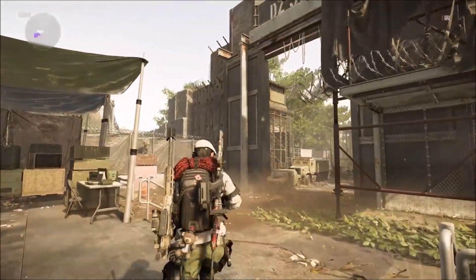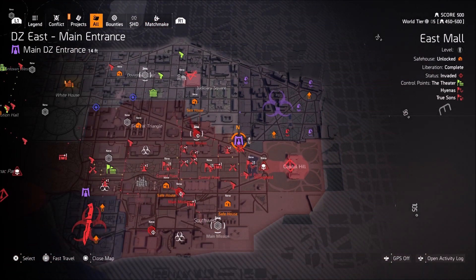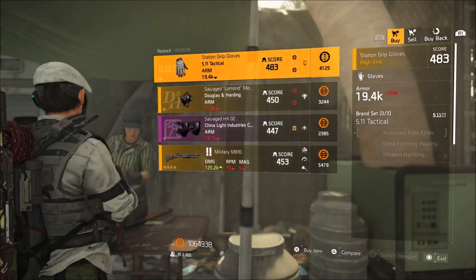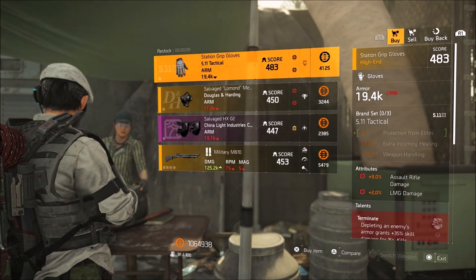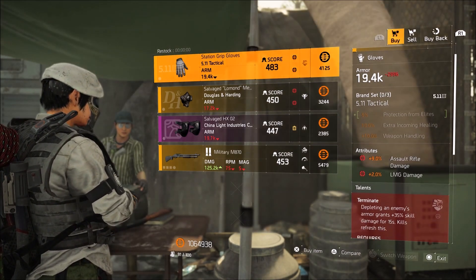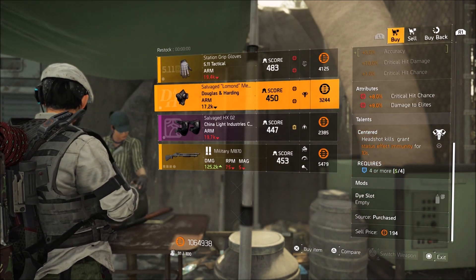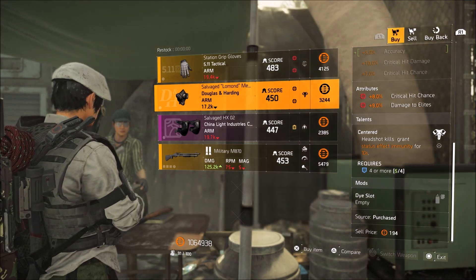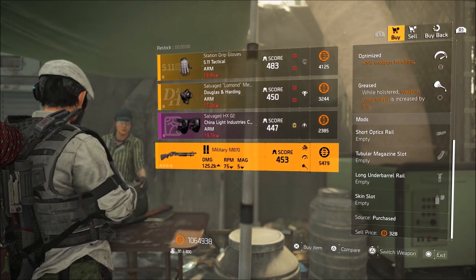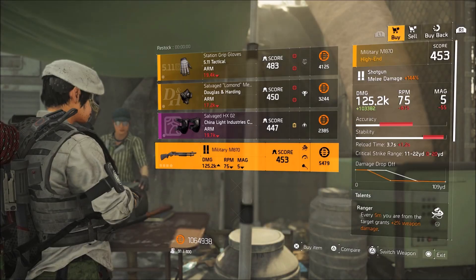Our next and final stop: DZ East. Down here at the final stop of the week, DZ East main entrance — we have a pair of 511 Tactical Gloves with 9% Assault Rifle Damage, 2% LMG Damage along with Terminate. Douglas and Harding Mask with 8% crit chance, 9% damage to elites — that's really low — and Centered. And finally a Military M870 with Ranger, Optimized, and Grease.